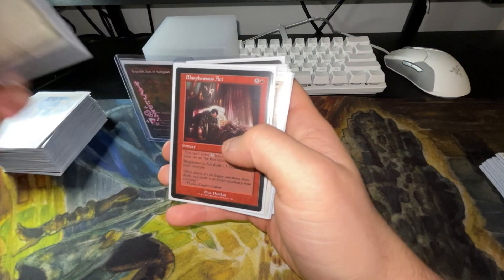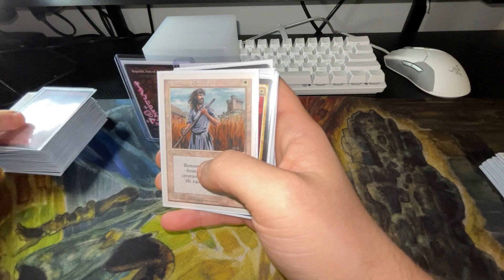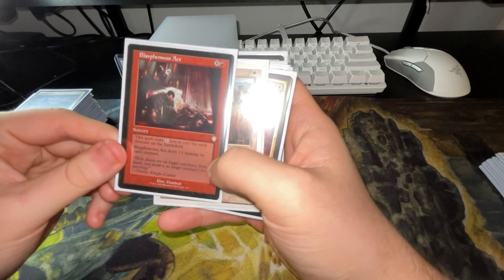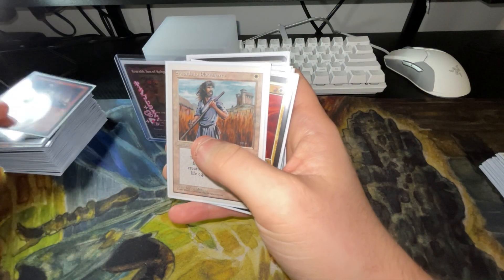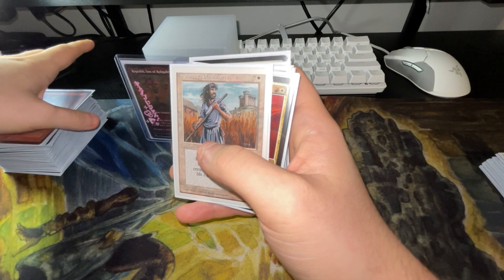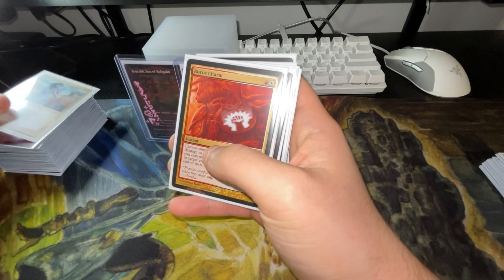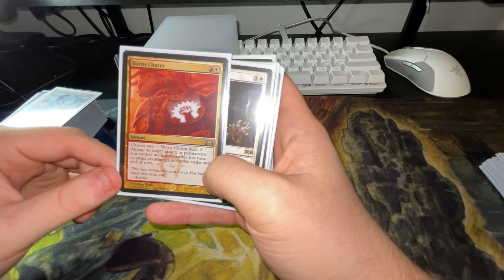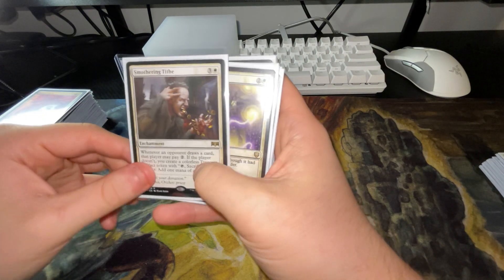Path to Exile — just remove a card from the game. Blasphemous Act — deal 13 damage to every creature; your creatures can help you pay for it, though it might not be ideal with how many creatures are in the deck. Swords of Plowshares. Boris Charm — deal 4 damage or put double strike on a creature you control. Smothering Tithe — classic; opponents pay 2 or you get a treasure.